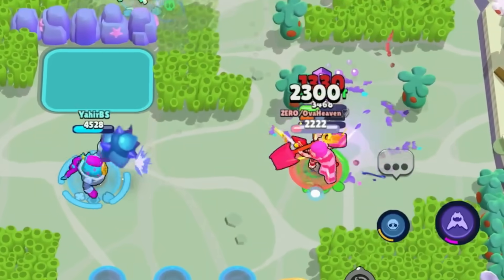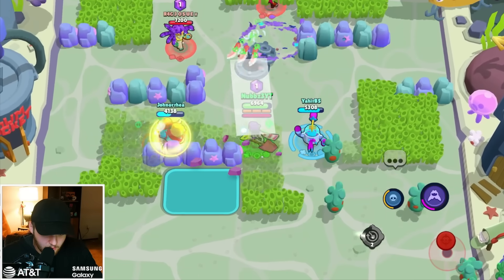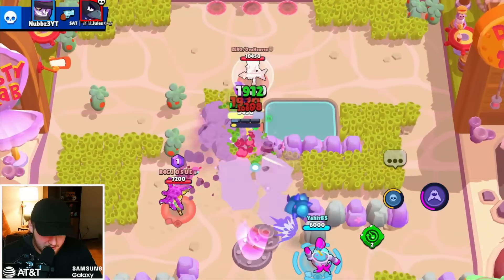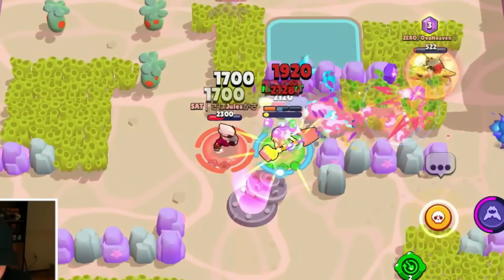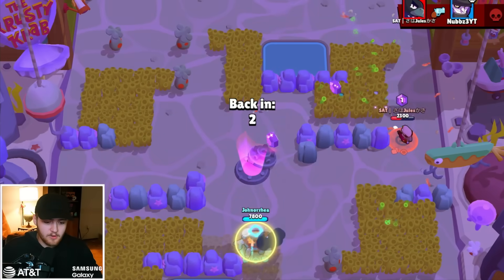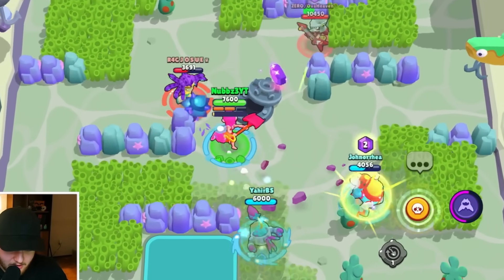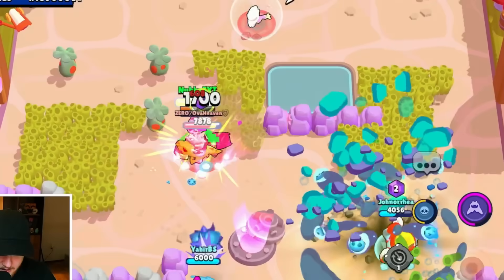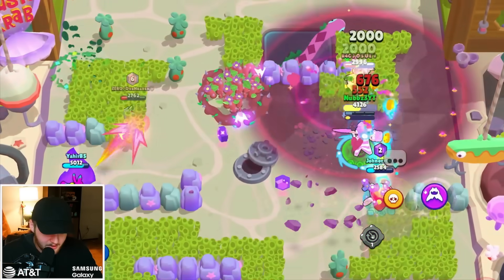Look at the Draco — he's got the glitched movement, he moves like Poco now, which is so weird. Get over here, you're so dead! He went into our backlines. I could bait out a gadget or just kill the Crow — that works too, but I'm gonna die. We're halfway to the hyper charge so it's not that hard to get. I'm not playing very well right now, but once we get our super we'll have the hyper charge.